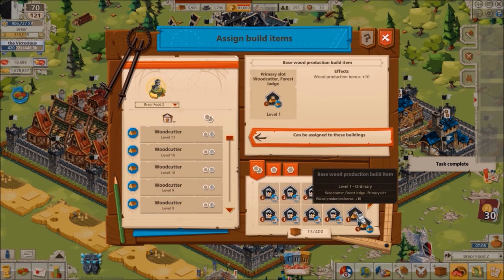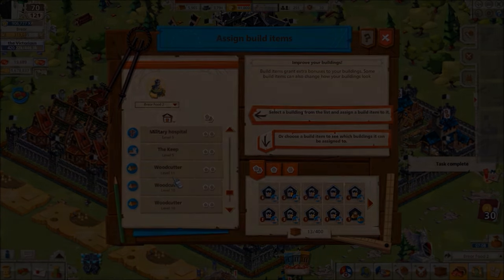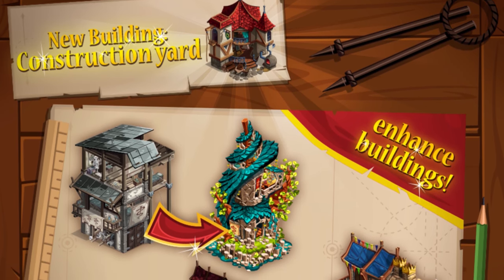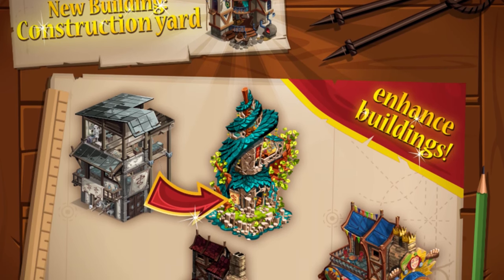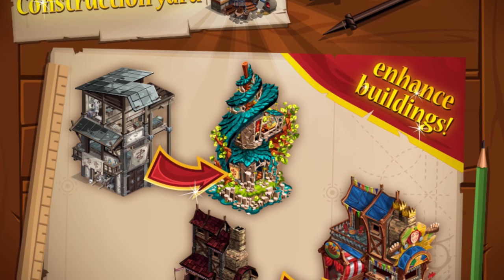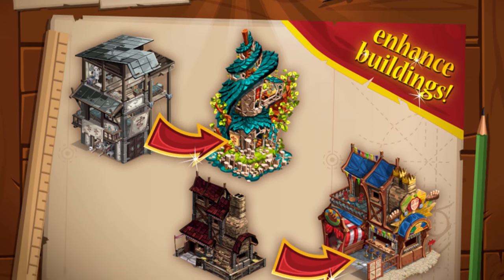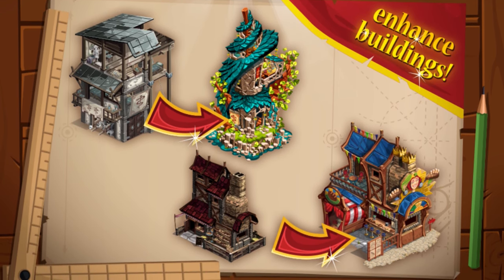Build items would only become active once assigned to a building. At first, only the bakery, barracks, keep, military hospital, and drill ground had build item slots. As the name suggests, appearance build items transformed the appearance of the building to which they were assigned. The art team at Good Game Studios got pretty creative — players' castles began to look more colorful, if a bit less realistic. Appearance build items also provided a public order bonus, albeit typically a minuscule one.